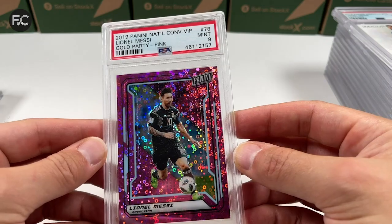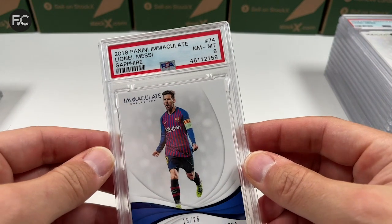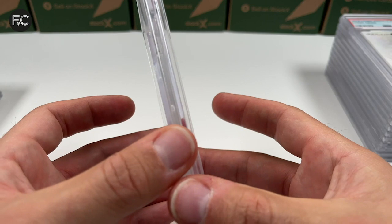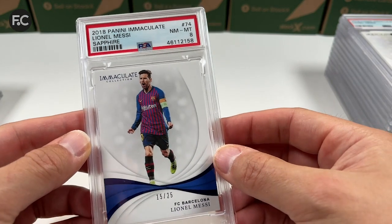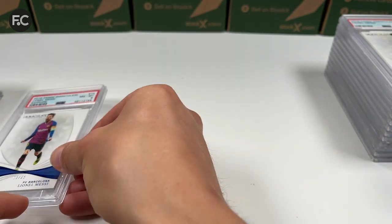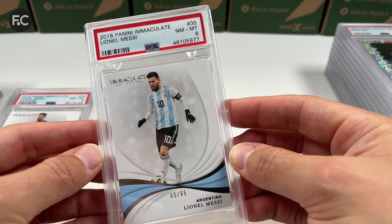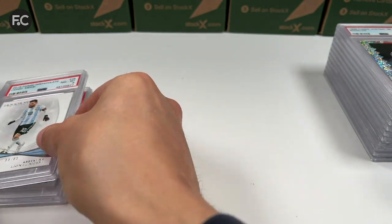A PSA 9 for 2019 gold party pink Panini National Conventions VIP — really cool. A PSA 8 for Panini Immaculate Sapphire, numbered 15 out of 25 — these are thicker cards, they come in thicker slabs, just lovely. And in the Argentine shirt, numbered 65 out of 65, Panini Immaculate — PSA 8.